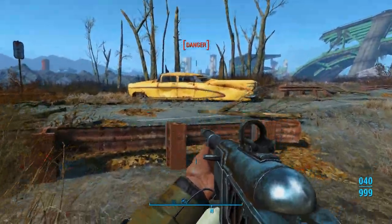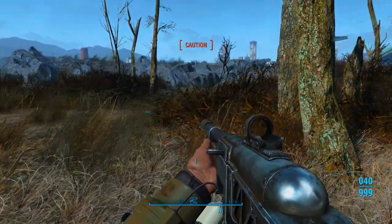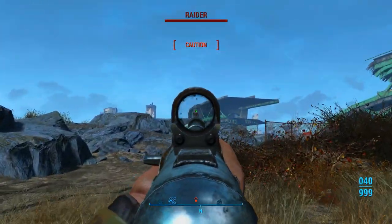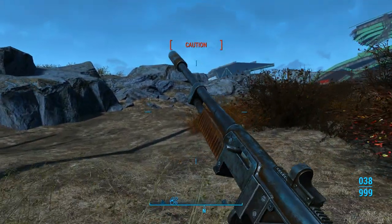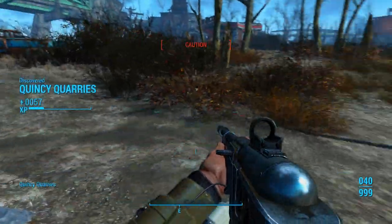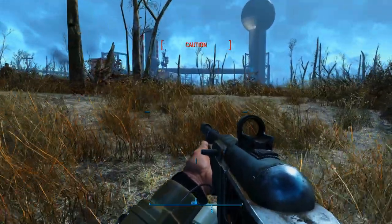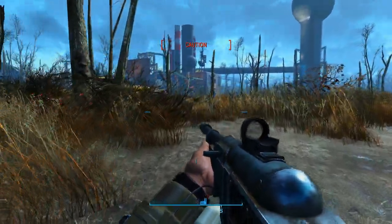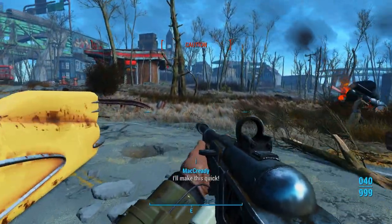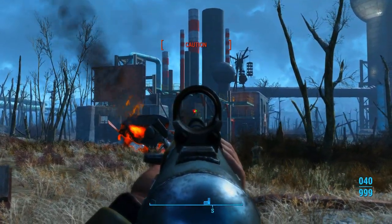Then we're going to turn around — right where this yellow car is, we're just going to walk straight this way. We're going to come back to this road so nobody gets lost — I like to try to stick to the roads if I can. We just want to discover the Quincy area. You can get into Vault 88 over there. I'm still debating on if I'm actually going to do that DLC — there's no substance to it, it's really just to get vault building stuff.